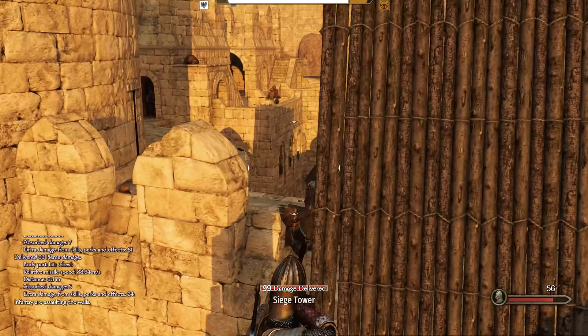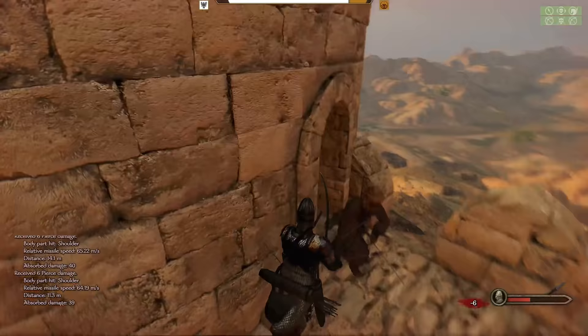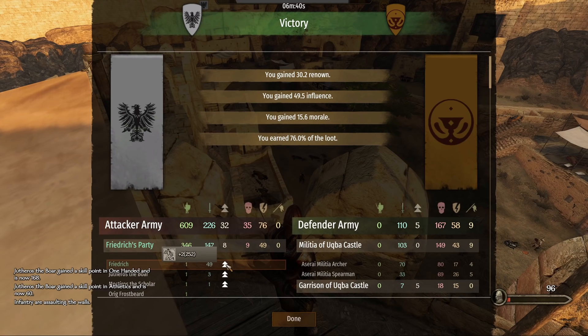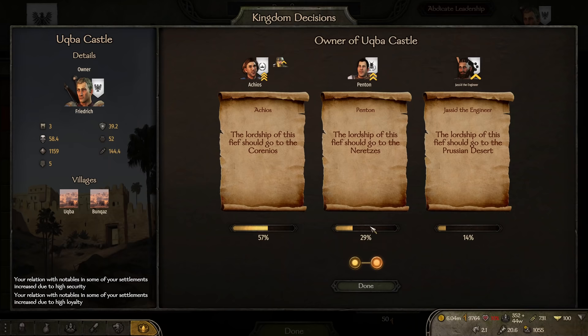Our army is mostly intact so we siege down Ukba. They have just over 200 defenders and offer only light resistance. For once we scaled the siege tower and don't fall off. We take our high attack speed falx this time, which came in handy as defenders were swarming left and right. Our health gets low so we pick off remaining defenders from the tower with a bow and arrow. We lose 35 in total and snag another fief for ourselves.